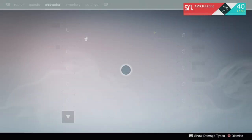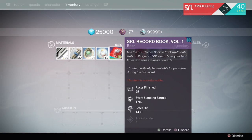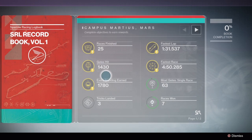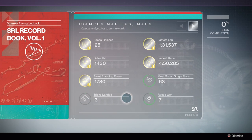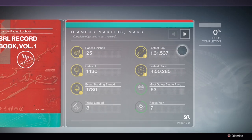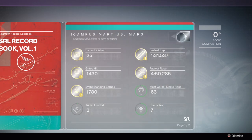If we open up our character screen here — the characters were obviously all pre-leveled — here is the record book, which shows how many races you finished, gates hit, events standing earned, tricks landed, races won, most gates in a single race, fastest race, and fastest lap across the two maps. So there's the Mars map and here's Infinite Descent on Venus, one that you haven't seen.